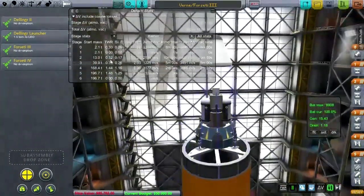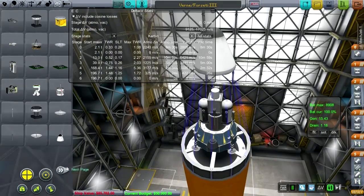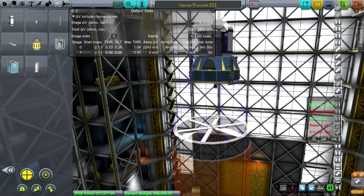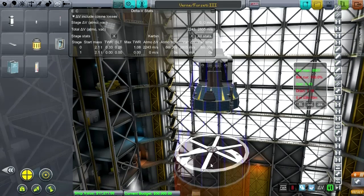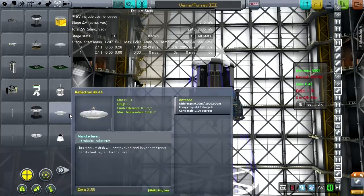Antennas have changed because I readjusted the range to have a range multiplier over one, so I don't know if this antenna still has the same abilities. The energy requirements are a problem — this one has an energy requirement of 0.93 charge per second, which is way too much. That's not the sum total of our problems but let's start with that.